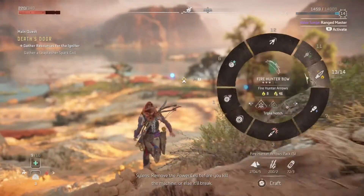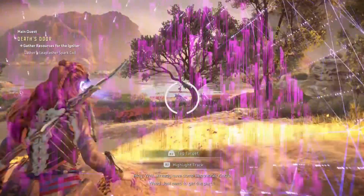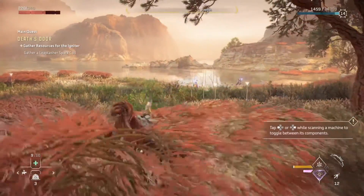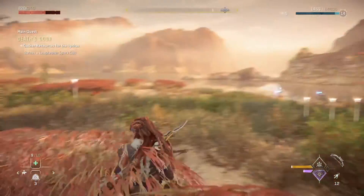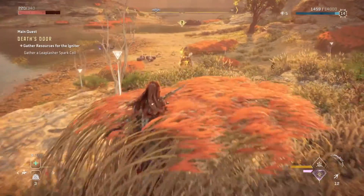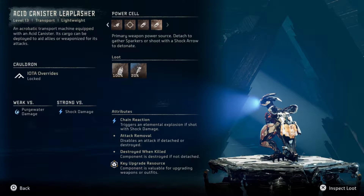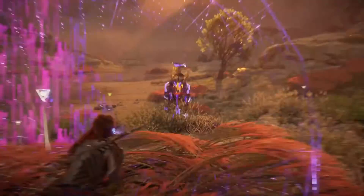You'll need a spark coil from within a leaplasher's power cell. Remove the power cell before you kill the machine. Should be easy enough to take down.